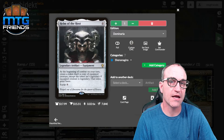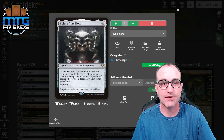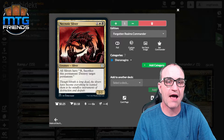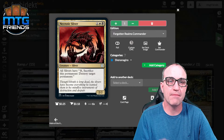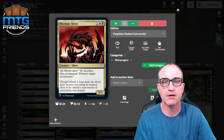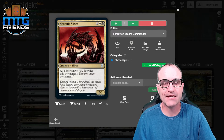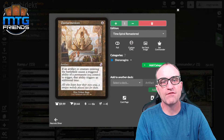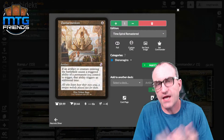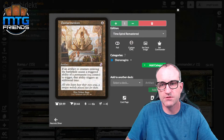Necrotic Sliver — because we have a lot of changelings, they're also slivers when this is out. For three mana, sacrifice a permanent to destroy target permanent. So if the scarecrow mechanic wasn't bad enough, we have extra removal with this sliver. Panharmonicon for four — if an artifact or creature entering the battlefield causes a triggered ability of a permanent you control to trigger, that ability triggers an additional time. So Reaper King's triggered ability now fires twice.